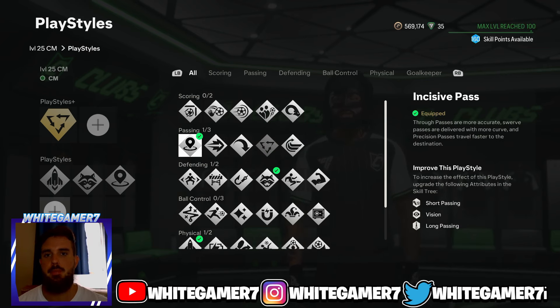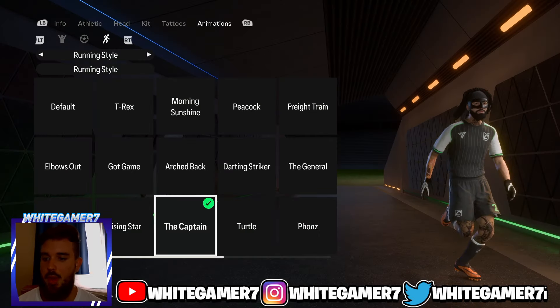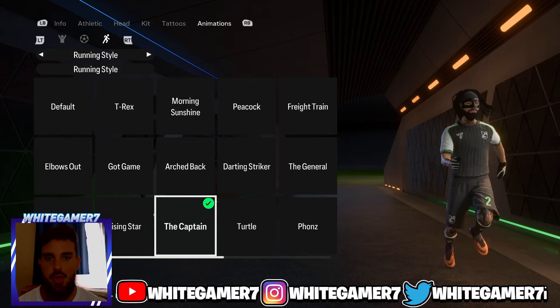Last but not least, we're going to go with Incisive Pass. This will allow you to perform much better through balls, especially since you're playing in the middle of the pitch, so you can send through balls to your attackers. These are the playstyles and playstyle plus that we went for the level 25 CM.